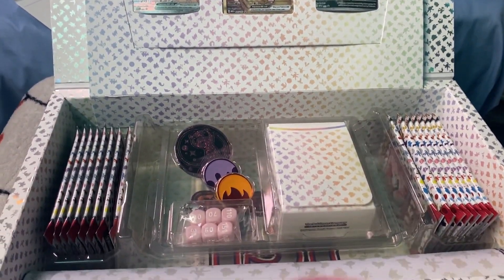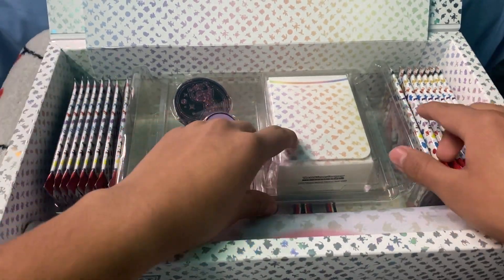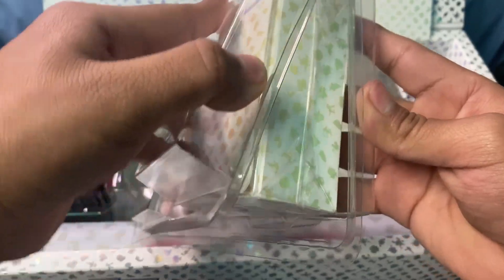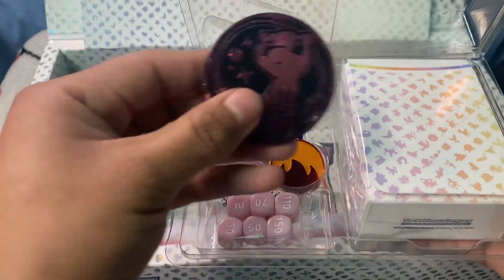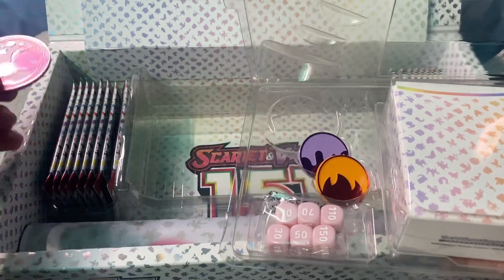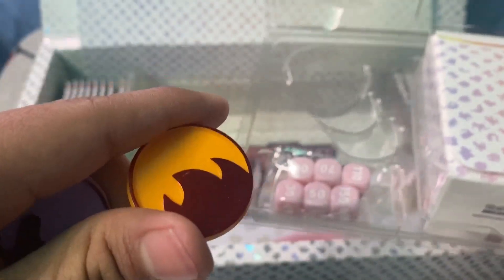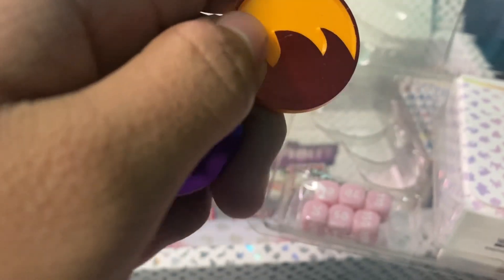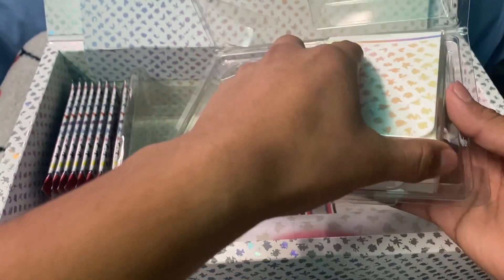So here is more of the inside — what you will find. We take this part right here — the deck box. Okay, we have this coin right here. It's pretty cool — Mew. Pretty big. We got these two condition markers. This one, if you play Pokemon, would mean your Pokemon is on fire. This one would mean your Pokemon is poisoned.